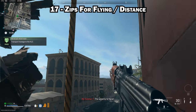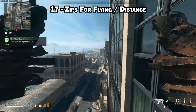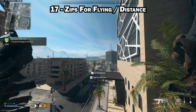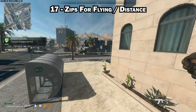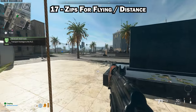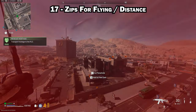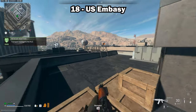A great way to get some height and fly to put distance between you and enemies is to use zip lines. You don't have to zip all the way to the roof where sniping campers may be waiting. Instead, zip up and before you get to the top, click your jump button to let go, then open your parachute and fly where you want to go.